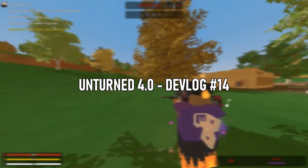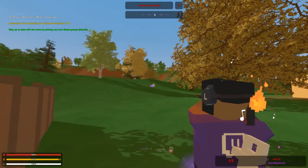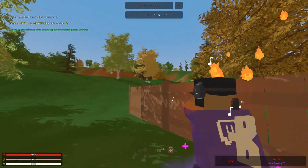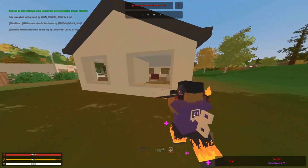Unturned 4.0 devlog 14. It has been a while since we last had a devlog, and that is because Nelson has moved into a new apartment. It took him a while, but he's finally done with everything, so that is why we've had so little updates regarding 4.0.